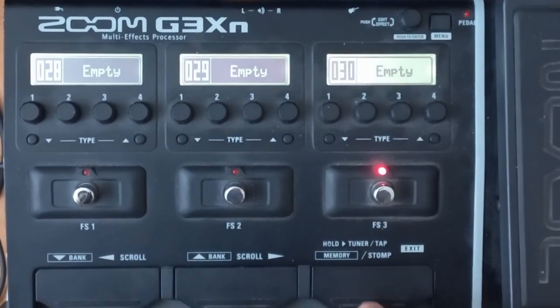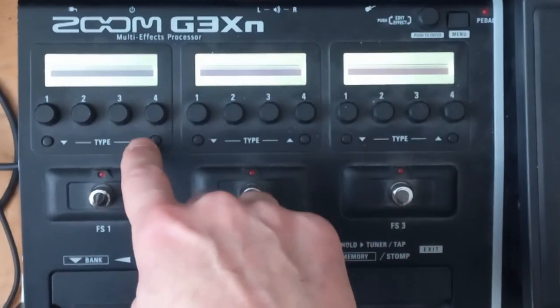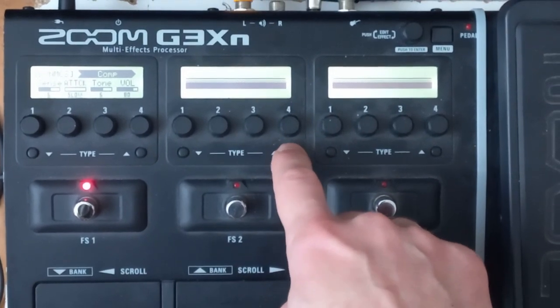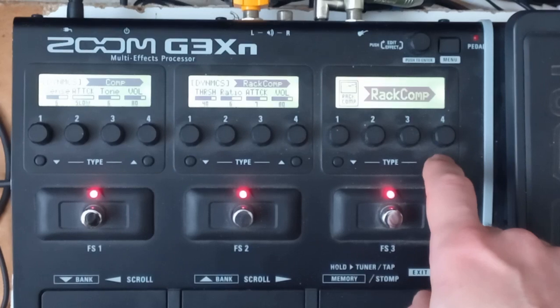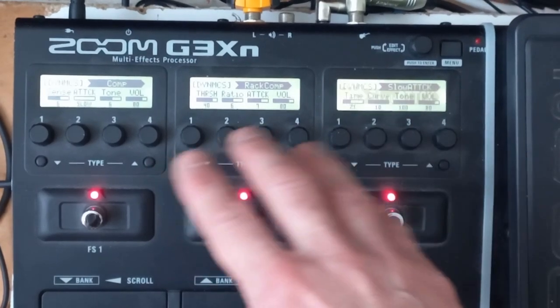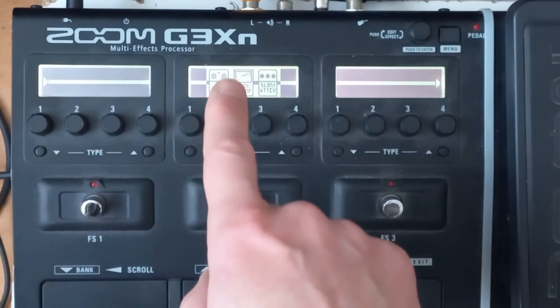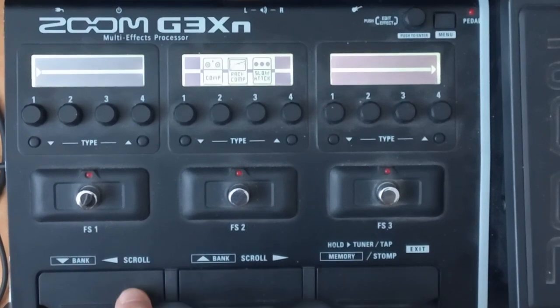So let's select an empty patch and let's create randomly a patch with that. So I have three slots available here. Randomly creating it. And if we navigate, we can see we have three slots in this patch. If we navigate further, we are blocked.